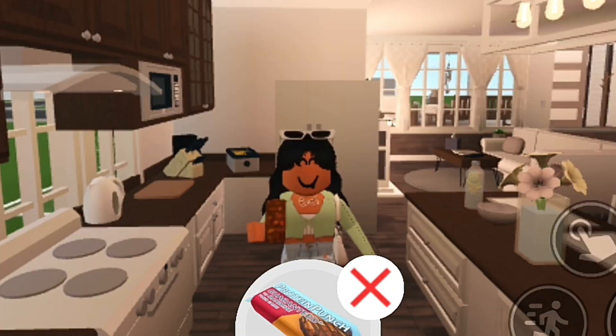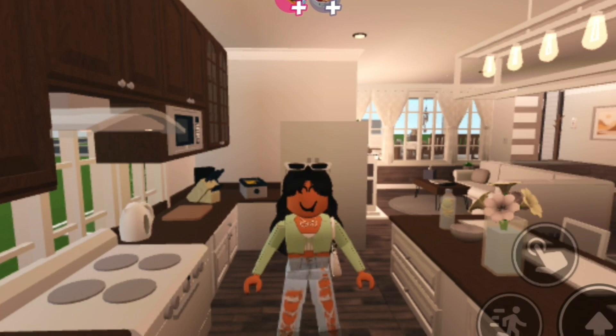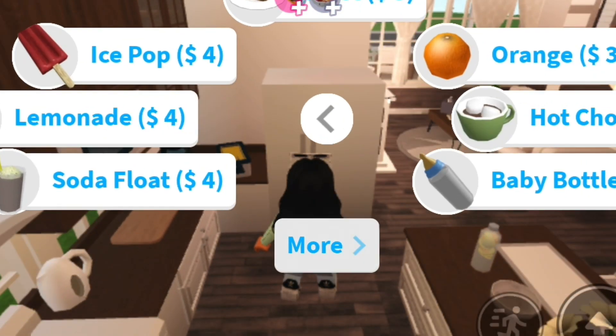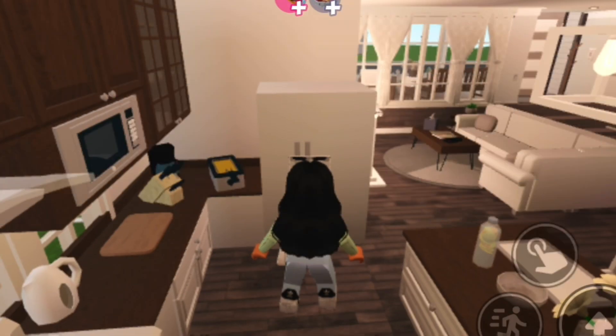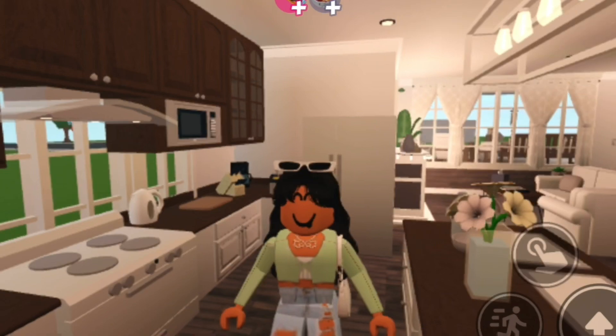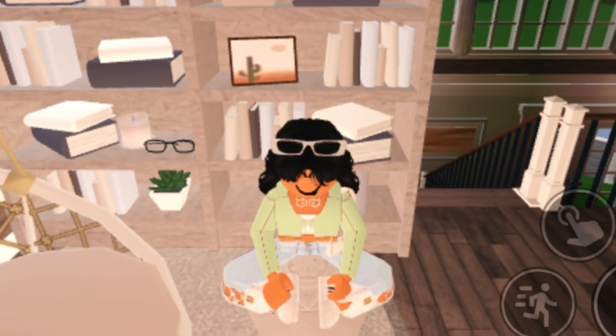If you eat the nutrition bar, it actually gives you athletic plus 10 XP! When I did that workout montage and ate the nutrition bar, I honestly did not notice that. So you can get athletic XP faster if you eat the nutrition bar. It's a little expensive for a bar but it's only 40, which is honestly not bad for 10 XP.